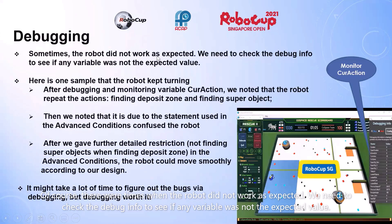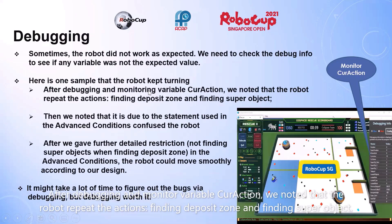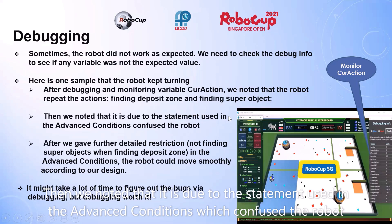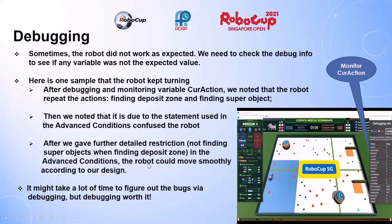There were times when the robot did not work as expected. We tracked debug info to see if any variable was not the expected value. In one sample, the robot kept turning. After debugging and monitoring the variable call action, we noted it was repeating actions for finding the deposit zone and finding super objects, caused by a statement in advanced conditions that confused the robot. After adding a detailed restriction — not finding super objects when finding the deposit zone — the robot moved smoothly according to our design.